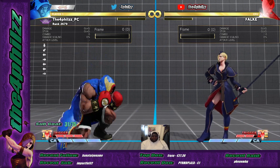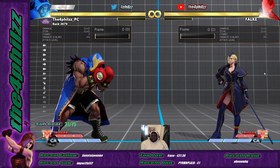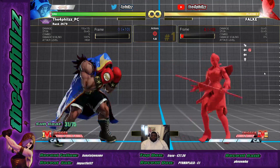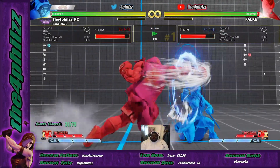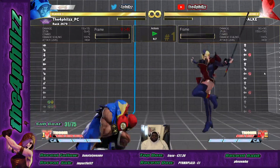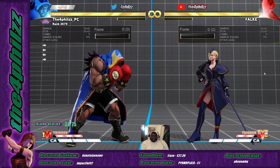Against Balrog, the main issue was we couldn't really throw projectiles — and we have to throw projectiles to create a mind game when we jump, air shot, or regular jump. We couldn't use forward heavy punch because it would get punished every time. So if I set Falke to doing this, every time — it doesn't matter what range — it'll just get punished all the time. That was already super annoying.